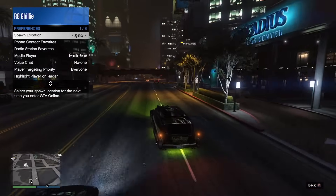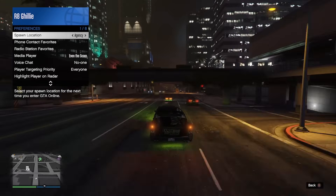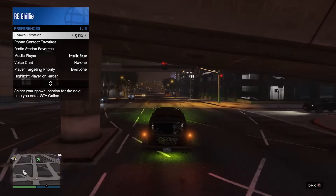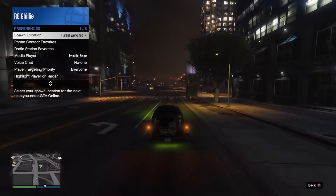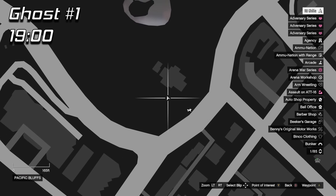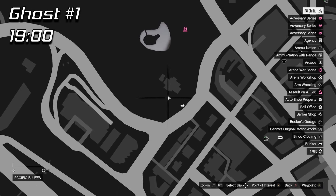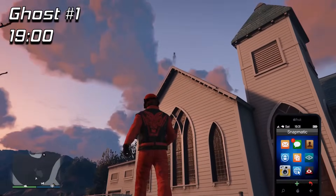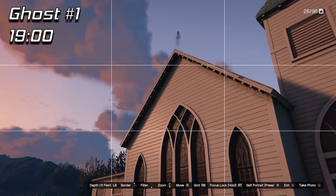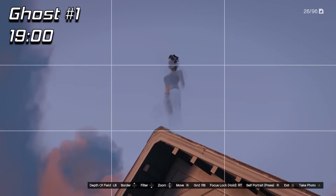I recommend using the Oppressor Mark II for this because we are going to be rushing to each of the locations very quickly. If you don't have a Mark II, the Sparrow or Buzzard could also work just fine. The first spawn point will be at the church at 1900 hours — I'm using military time so it's easier to compare to the in-game 24-hour clock. It's either going to spawn at the tip of the roof or at the little island in the cemetery section.